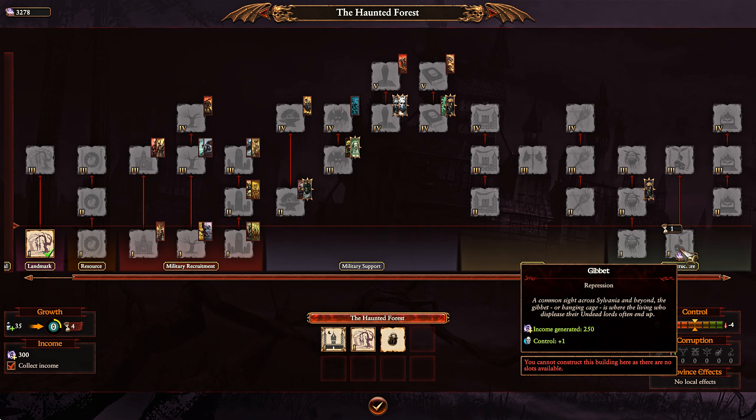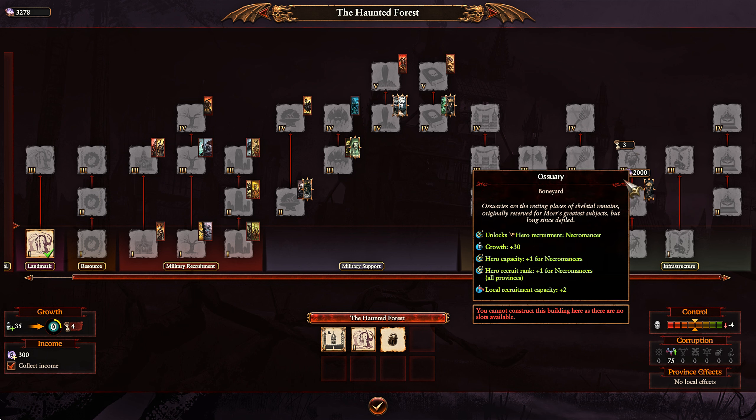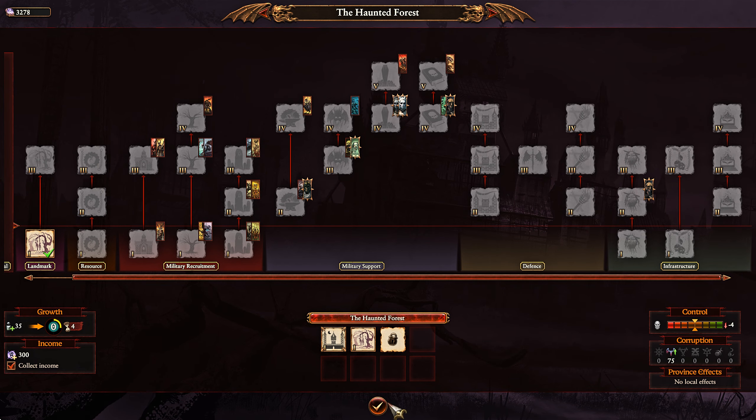The Vampire Counts are powerful in terms of lords, heroes, and units, and they also have a pretty strong, solid economy. At tier 1, they have a building that gives 250 income and one control. At tier 3, they get 500 income — the same as the Empire gets through its main economic building. So it is incredibly potent. They also have good growth, good control, and various structures to support that.